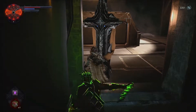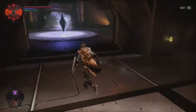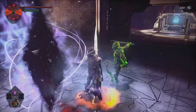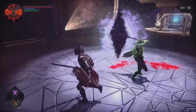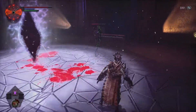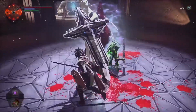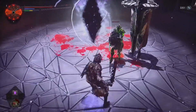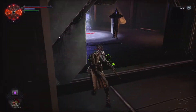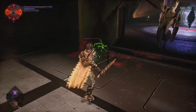They can chase you throughout the level or even into an elevator, so please be aware of that. But here is the deal: you can go back to the checkpoint and restore your health. You don't restore your health flasks there, but you can restore your health and you are invincible while interacting with the checkpoint. So you can aggro them and kill them while using the checkpoint.